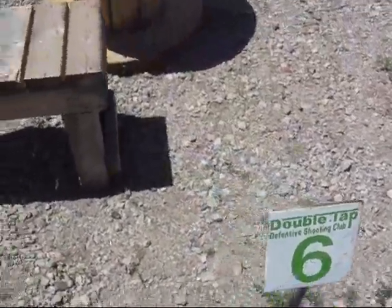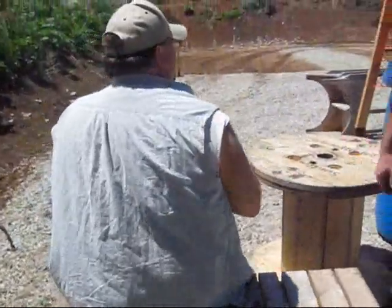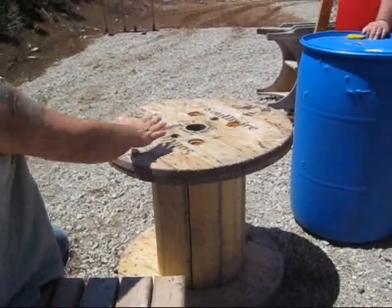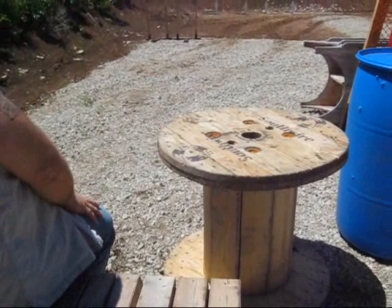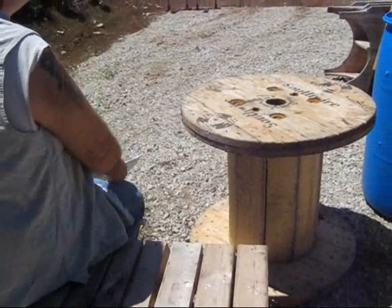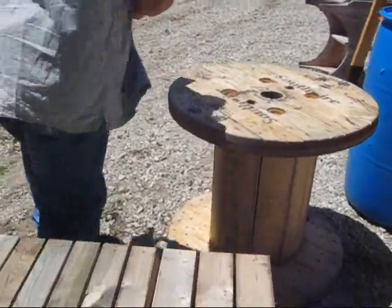Forgive the wind damage. Seated, unloaded gun, and your magazines — two or three magazines, whatever they're carrying, recommend three — on the table. This sucks for left-handers. At the buzzer, grab their gun, load it, two and two from a seated position. Grab your spares, step up, move down the hallway. They can pocket the spare mag however they want, but they're going to need it.